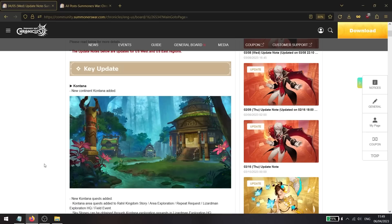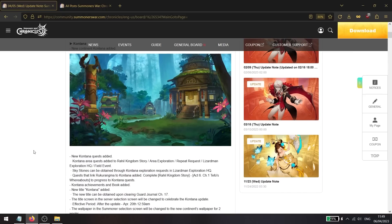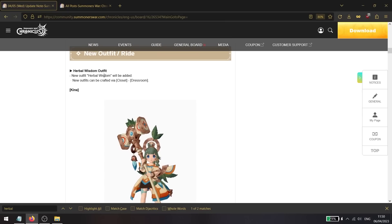Now for NA server exclusive changes: the new region Contana is being released. It will come with its own story questline, area exploration, world boss or field event boss, and the Contana town. It will also have new repeat requests, which are hopefully buffed compared to previous ones.